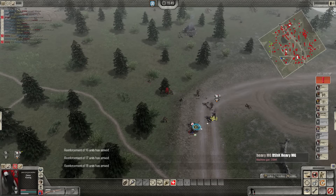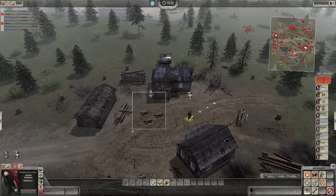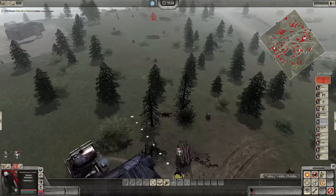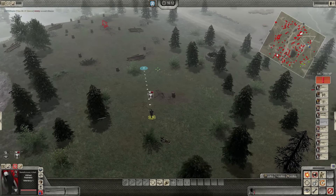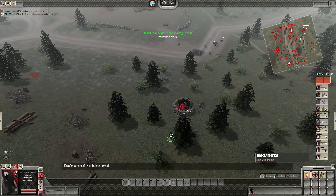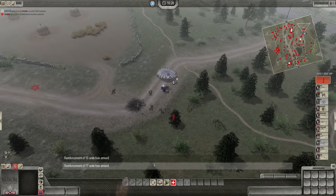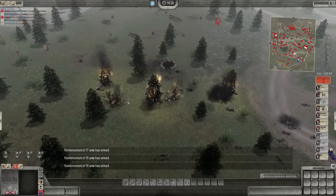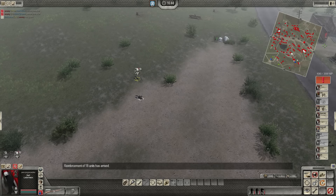I almost grenaded myself, and they rearmed the mortar so this is going to be tougher than I thought. Taking out the first one — yeah that's a tough spot to be in. There we go! We can also capture enemy equipment which makes our job easier. Wow, these guys over here almost mortared themselves. Did my flamethrower die? Damn.